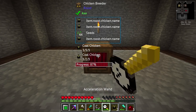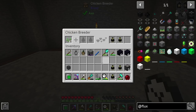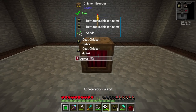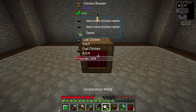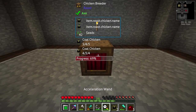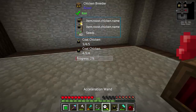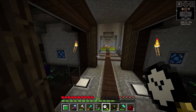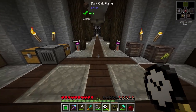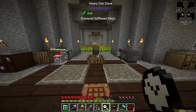By the way, once you start getting your chickens upgraded, the better they get the faster they become when you're using the Acceleration Wand to breed them up, so keep that in mind. Also you're going to need some seeds and everything else like that. Today is going to be getting this set up, and we're also going to focus on getting pink slime — there's actually some pretty useful stuff we can do with pink slime that I really want to try out.